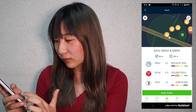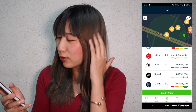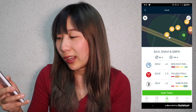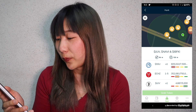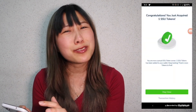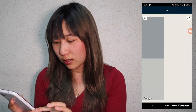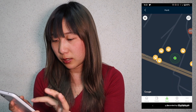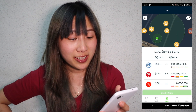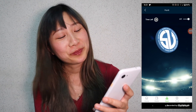You can see you can get SSU, SZ, Chiliz, JUV — different fan tokens — but it's just your luck because you don't know what you're going to get. Let's grab the tokens. I get SSU all the time and you can't even trade it at the moment. I think it's a Socios something token. I'm going to grab all six at the same time because it's easier that way. I really have to find out what SSU is actually for.